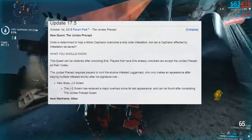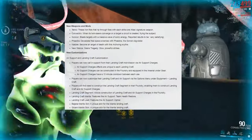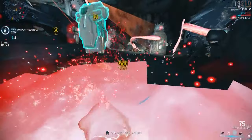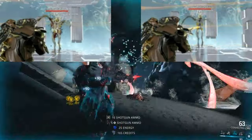The Convectrix was released on October 1st, 2015, in the Jordus Precept update, which also introduced the Atlas Warframe. While considered to be a shotgun by the game, as it uses shotgun mods, its closest comparison is actually the Flux Rifle, which is also a slash-based continuous beam weapon.